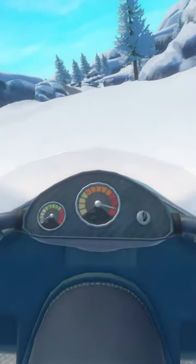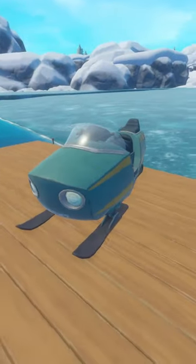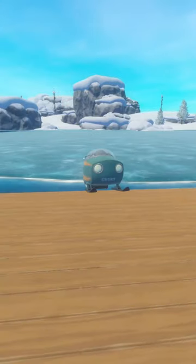These are the only kind of drivable vehicle in the game, so it makes sense that you may want to take one with you on your adventures. While you can technically get a snowmobile on your raft, you won't be able to drive it and it will slide off once your raft starts moving.